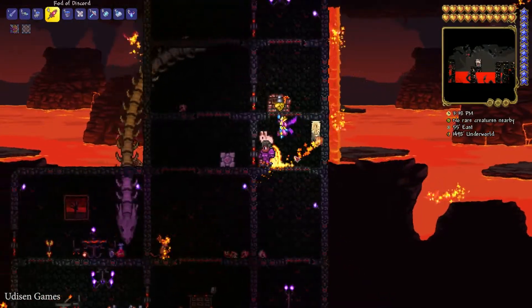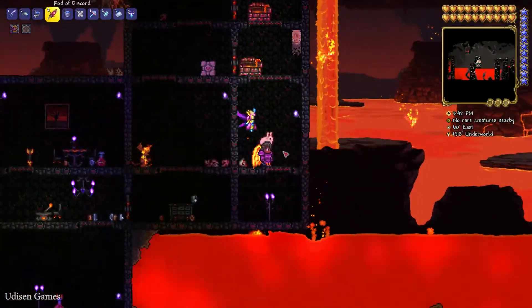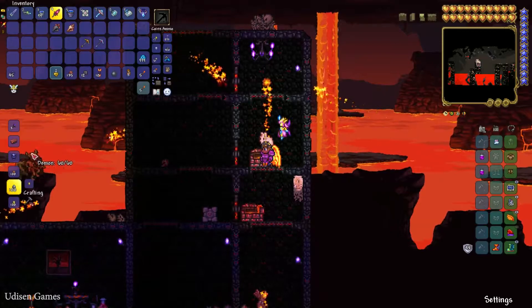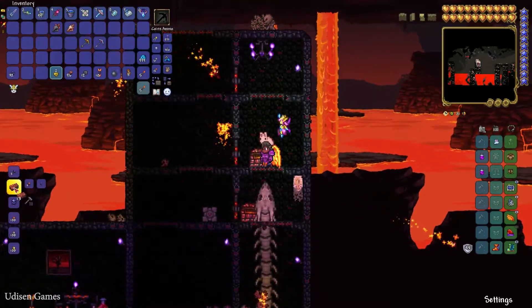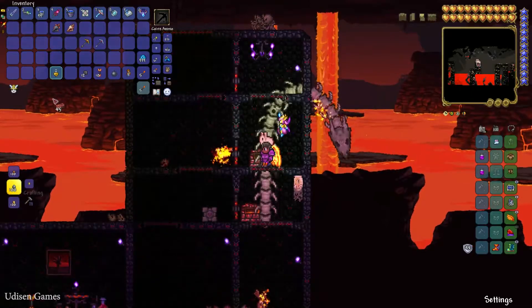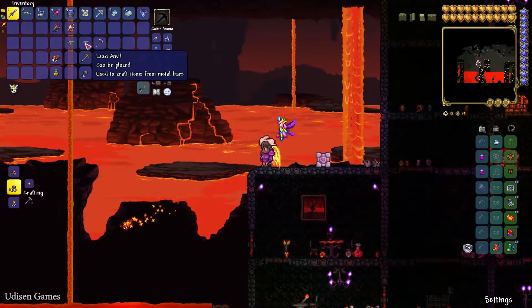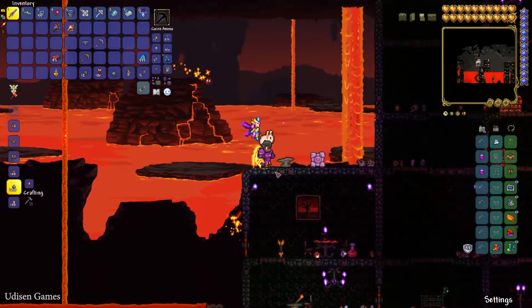Find the Hellforge, which you can also find in the Underworld in the abandoned houses — it is a pretty common decoration there. Stay near it and craft hellstone bars. You need to craft 45 hellstone bars in total.